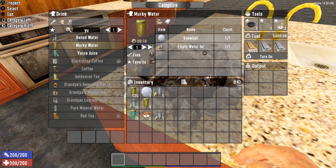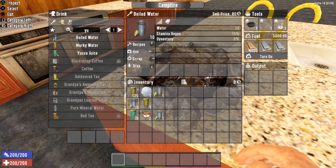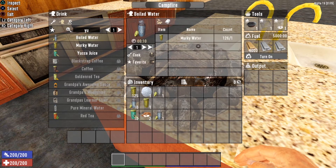Murky water is used in several other recipes, including boiled water. Boiled water gives you 20 water and 15% stamina regen, with a zero percent chance to give you dysentery — so it is 100% completely safe to drink. All it takes to make boiled water is one jar of murky water.